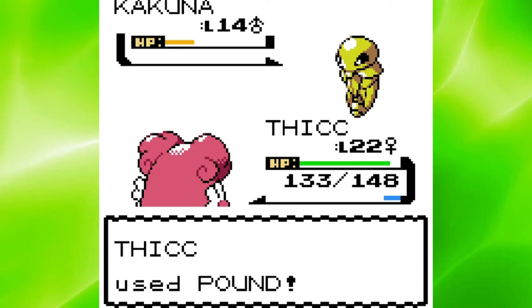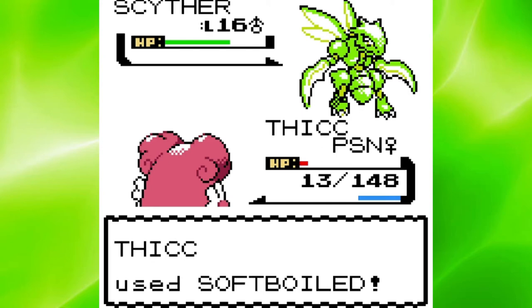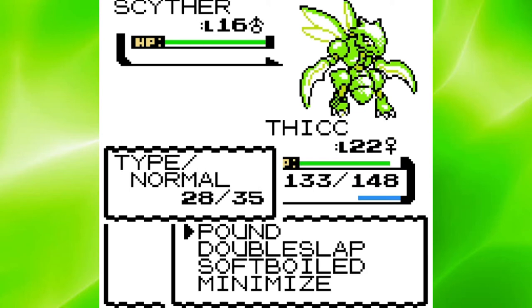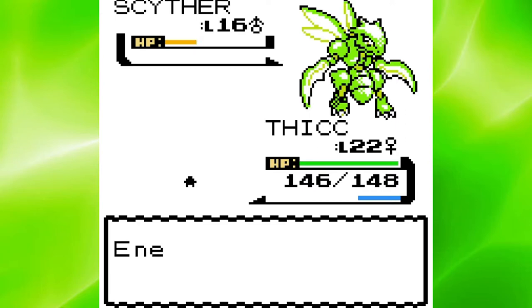The poison didn't set me up well for Scyther, as he immediately went for Fury Cutter which does more damage over time. And with me being poisoned, I eventually lost. If I don't get poisoned though, I think I can win. On my second attempt, I got up 6 Minimizes on Metapod and made it to Scyther without getting poisoned. Scyther was able to land a bunch of Quick Attacks, so I ended up having to use Softboiled to heal myself. In the end though, I took down Scyther with a couple of Pounds.